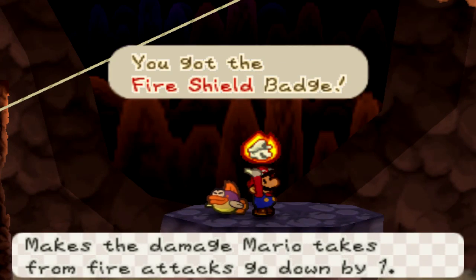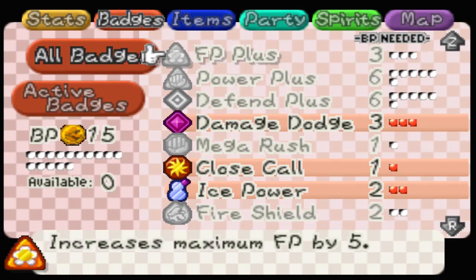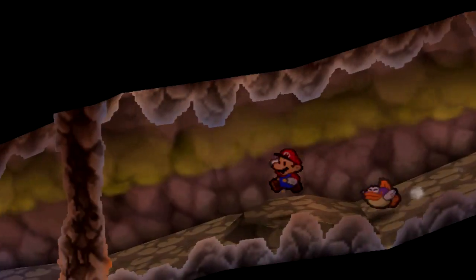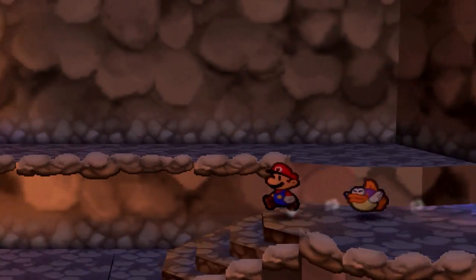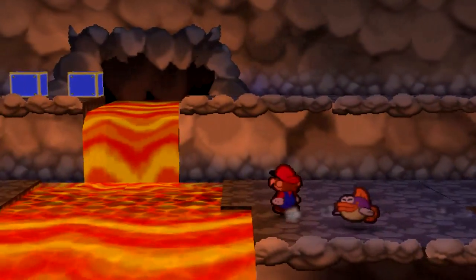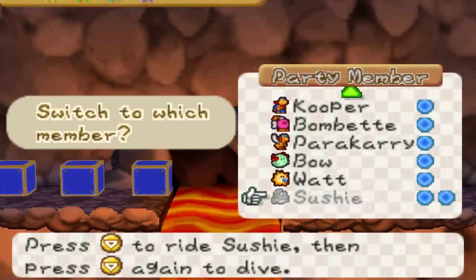Very convenient — the fire shield badge. Any damage that Mario takes from fire enemies is reduced by one. I don't even know what I took off for that — probably Quakehammer and something else, probably I Spy. To be honest, I don't really have any super necessity for Star Pieces. They are useful for getting badges, but the majority of badges you can get with Star Pieces I don't really need. So I Spy — not super necessary.